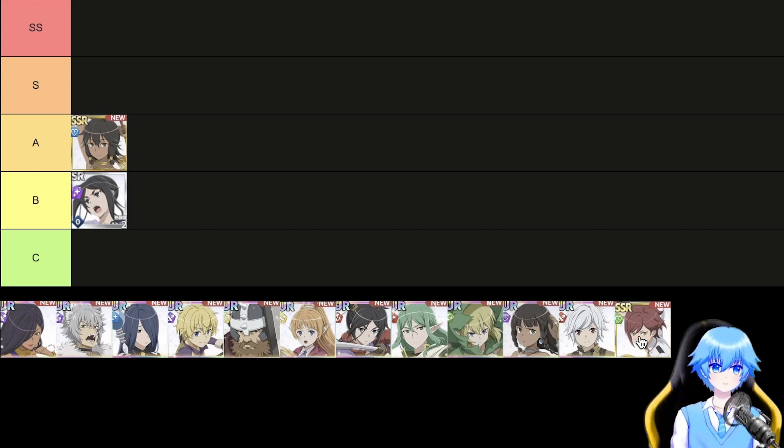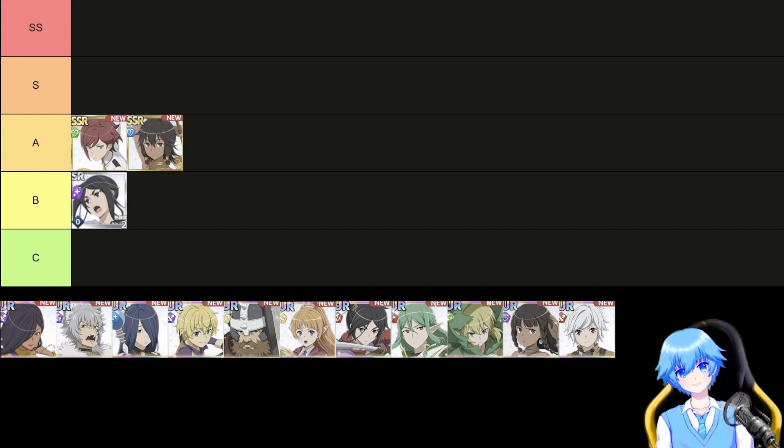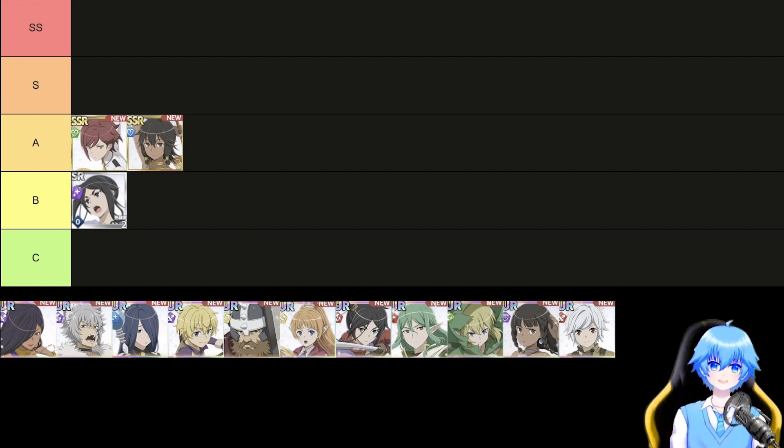SSR Daphne, class tank, element green, functions similarly to SSR Tiona. She possesses shield abilities with skill 1 and ultimate move, targeting all units. What sets her apart is her green element, which plays into elemental interactions and potential bonus buffs when adventurer and assist characters match elements. When choosing between Tiona and Daphne, consider assist character alignment for bonus buffs. SSR Daphne can also serve as a substitute for UR Gareth and Tione.